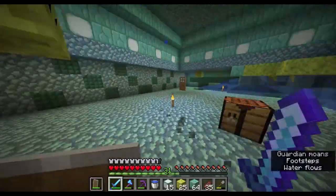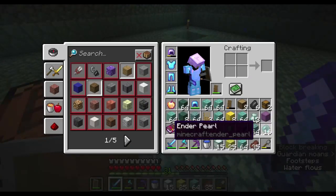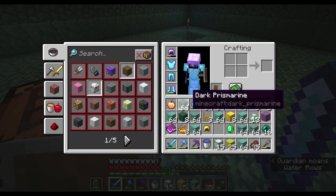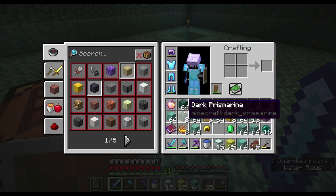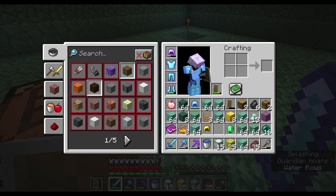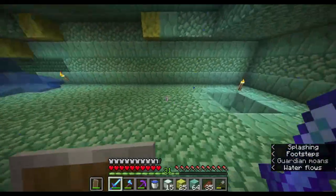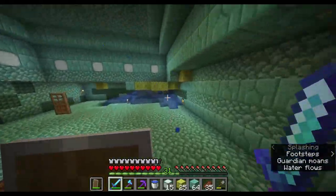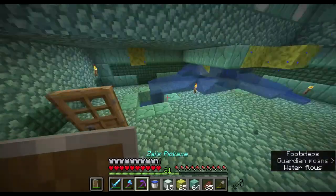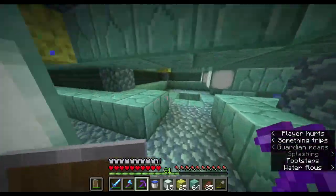Silk touch really would have been helpful, but I can do without it. Look at how much stuff we got: a little over a stack of dark prismarine, three stacks of prismarine, and seven stacks of prismarine bricks. So I'm actually going to do a little bit more mining just to top off our dark prismarine stack to have two stacks.